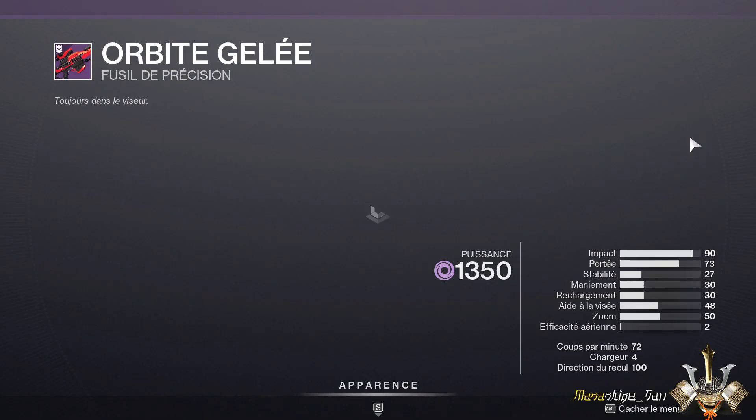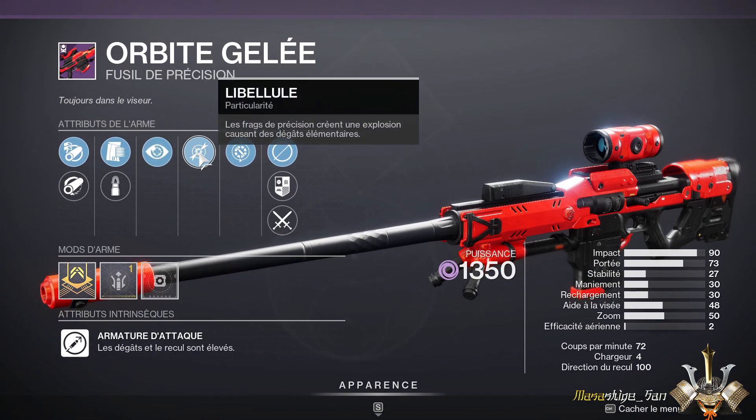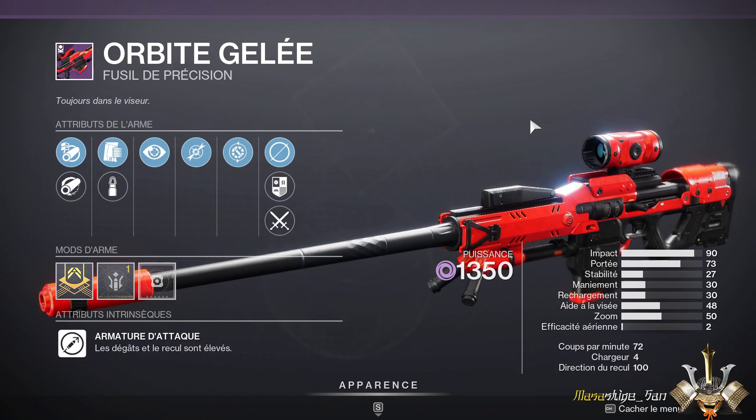Finally, we have the Frozen Orbit sniper rifle. It's a very good sniper, but in the configuration being offered this week it's not really worth it — you can get much better.